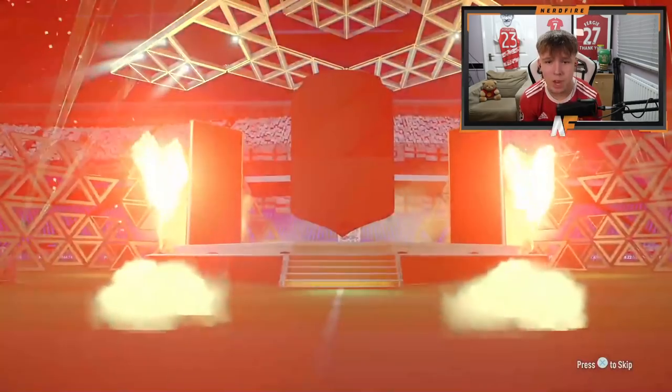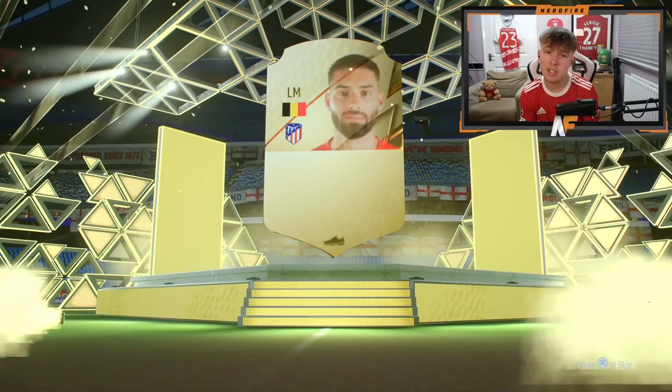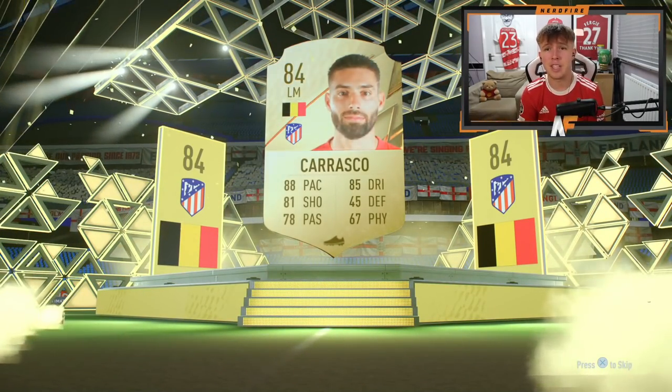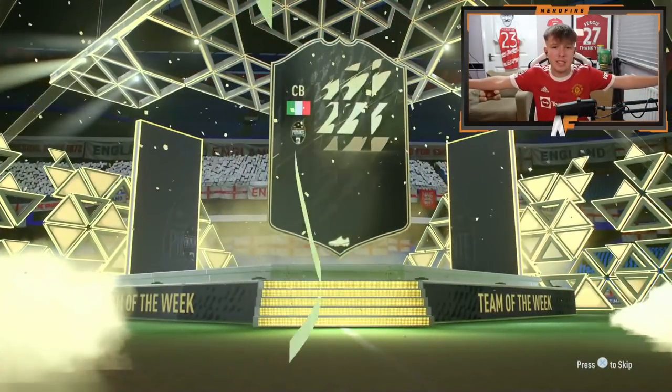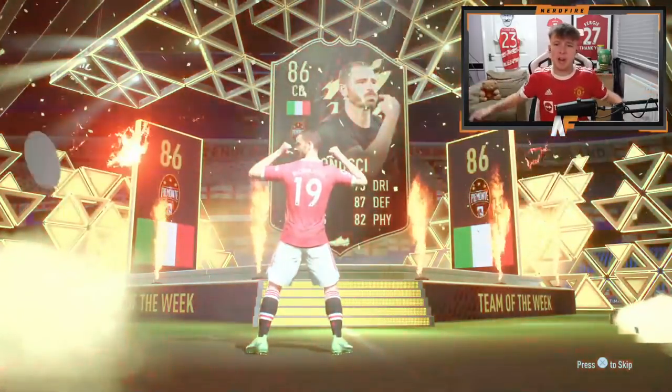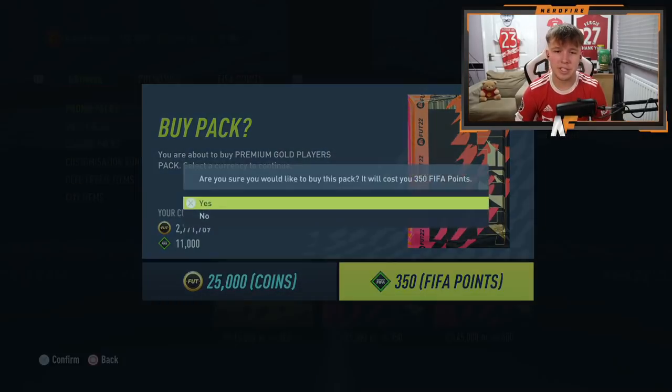Let's do another Premium Gold Players Pack to keep it fresh. Next up is a board - Belgium left mid - Carrasco. We'll take him for fodder. Prime Gold Players Pack up next - it's a walkout against an inform, Italian center back - that's Bonucci. An 86-rated inform is decent actually. Obviously we're not going to use him, but fodder-wise that is very solid, we'll take that.